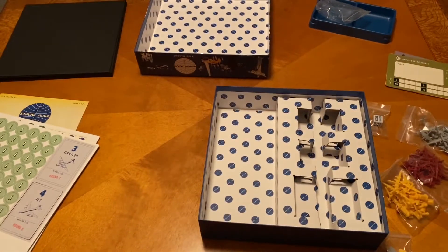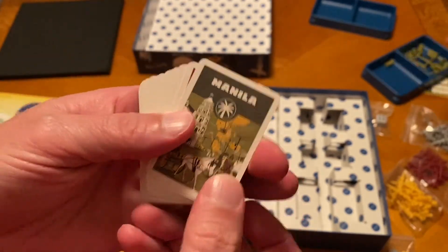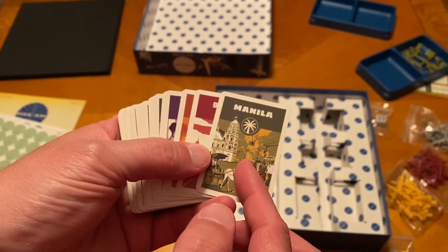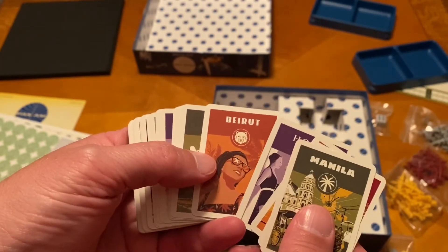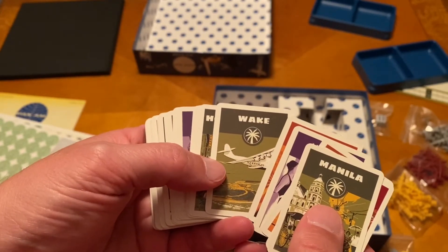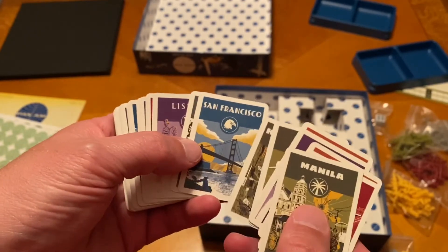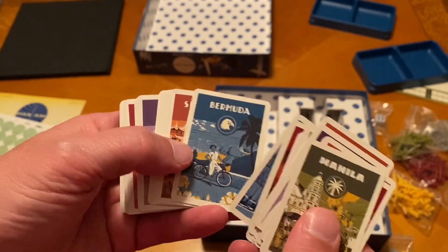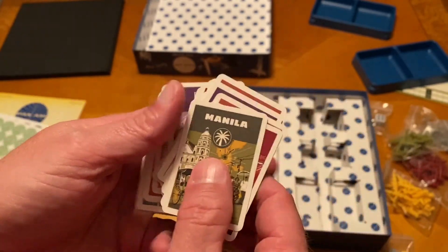Here are the destination tickets. You can see the back there, and these are going to be the cities on the board. They have different colors because the board is broken out into colors for each section. Bogota, Karachi — they're all like vintage travel posters. They've got symbols on there for colorblind accessibility. Hong Kong, San Francisco, Tokyo — really cool and each one a little unique. You trade these in to claim routes.